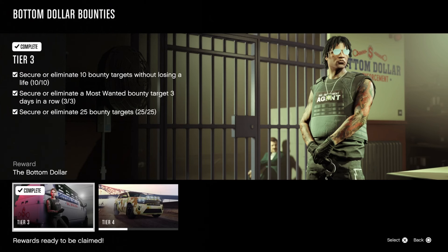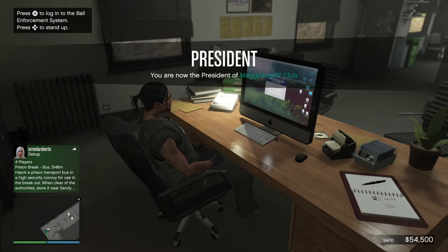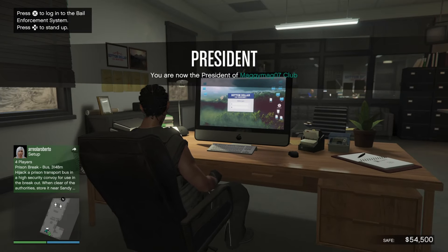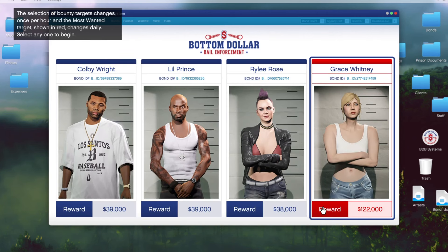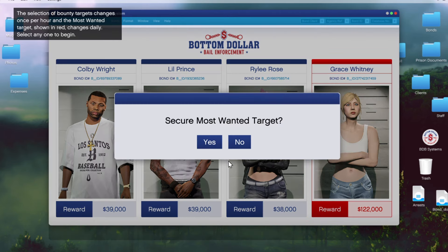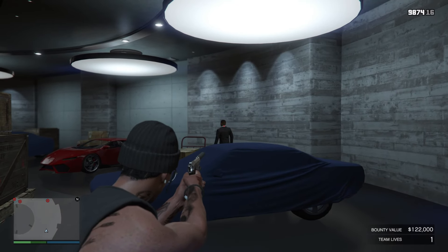Now we're at tier three, where you have to eliminate 10 bounties without losing your life, secure three most wanted bounties three days in a row, and secure or eliminate 25 different bounties total. If you completed tier two, you would have already done two most wanted missions, so that helps you out toward the three-day requirement.